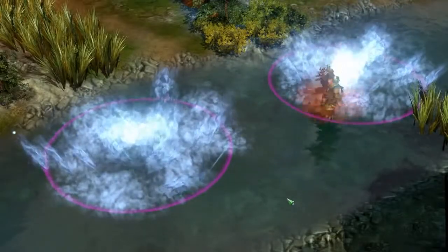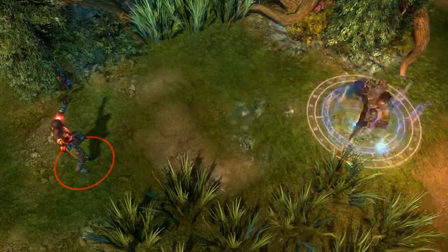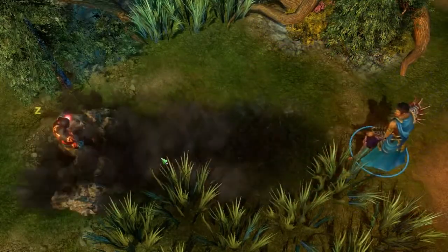When he has two charges, Creed's next basic ability will be primal. Primal abilities have added effects and are more powerful than their non-primal forms.